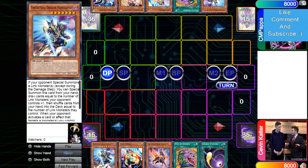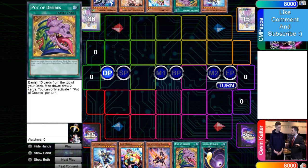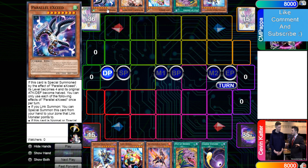CMP's opening hand is Phantasme, Debug, Gazelle, Desires, and Cosmic. He has no hand traps — Phantasme could draw into one, though I don't really consider it a hand trap since it doesn't stop your opponent like a trap card does. Kevin's hand has Phantasme, Desires, Debug, Ash, and Exceed. The hands are honestly not too far off — kind of weird how they share three of the same cards.